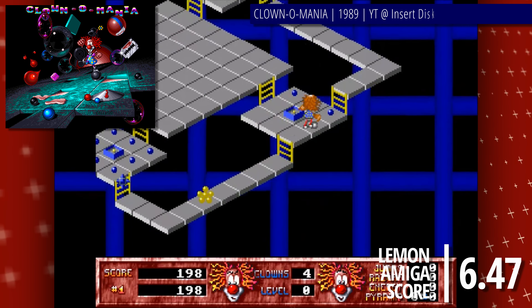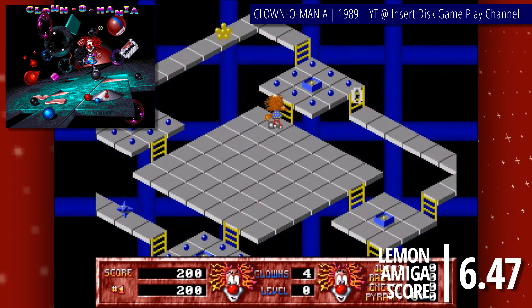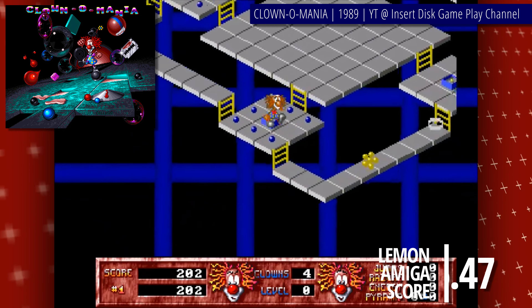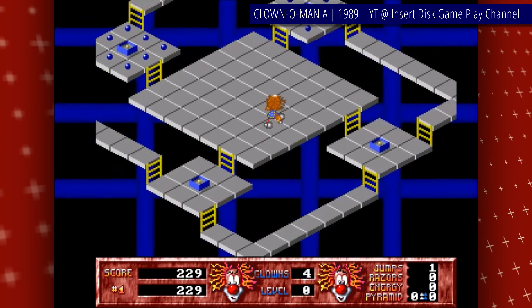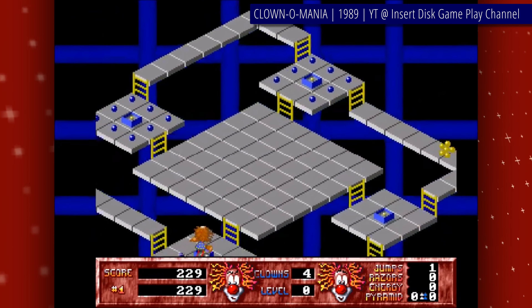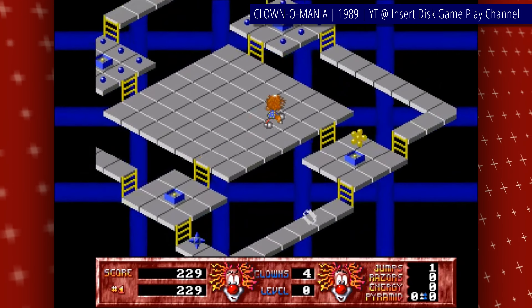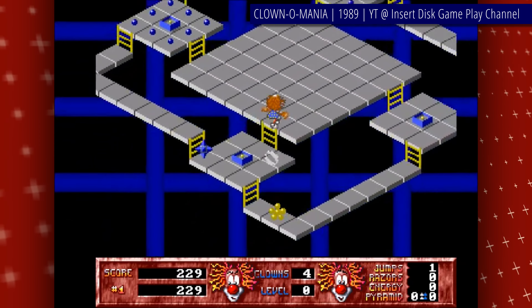Clownomania is a top-down isometric arcade action game with some puzzling elements. The idea is simple: you play as a clown — a horror for any and all kids out there — and you need to collect all balls and diamonds scattered around dozens of stages. Balls are worth 1 point, while diamonds are a nice round 10. So naturally, the game is played for points — and for fun, but for points too.